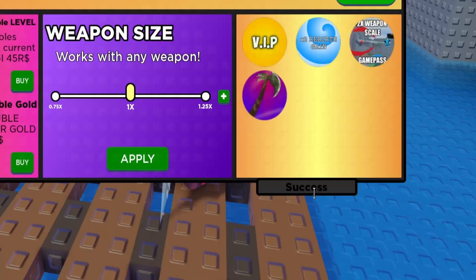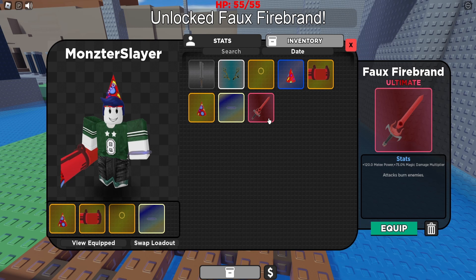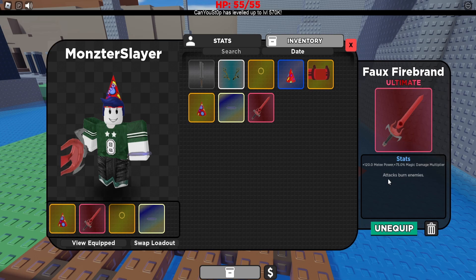The last code is 'burning', and this gives us a pretty cool sword called the Fox Fireband. We get plus 120 melee and 75% magical damage multiplier, and all of our attacks burn enemies.